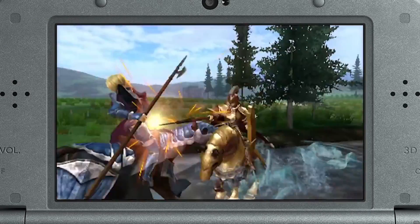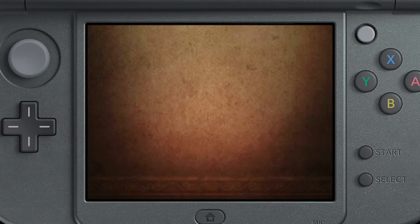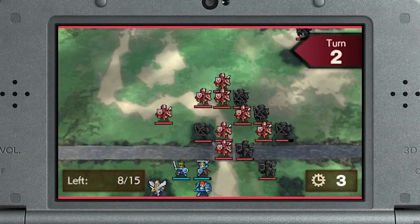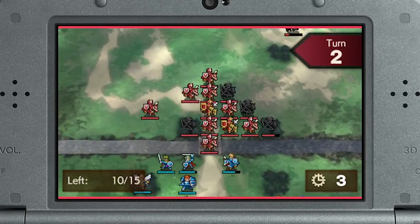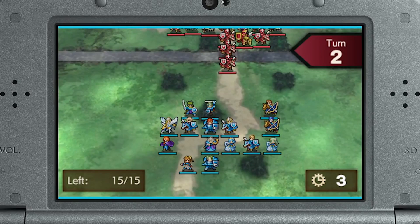Should an ally meet an unexpected ending, you can use Mila's Turnwheel to rewind time and try the turn again. This can be performed once per battle or more, if you find the right resources.